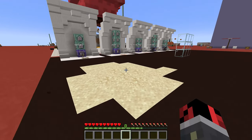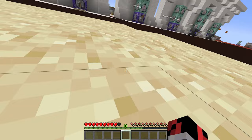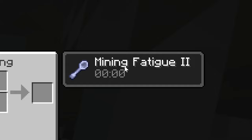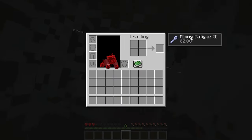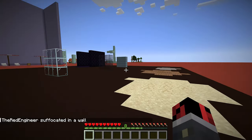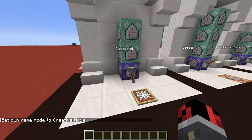I'm in survival mode and look at what happens when I step on top of this suspicious sand. I transform it into quicksand and I get a mining fatigue effect, so it's going to be very hard to escape. When I die, I get a message that I suffocated in a wall. That's how simple this command creation is — let me show you how these three command blocks work together.